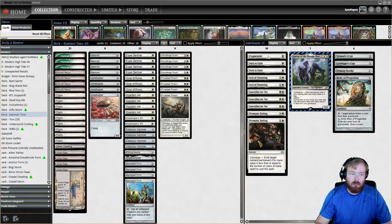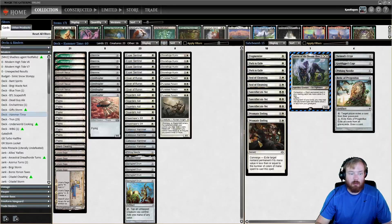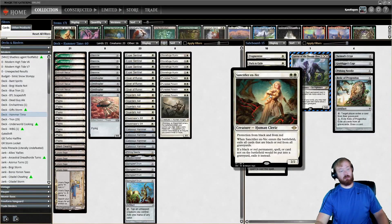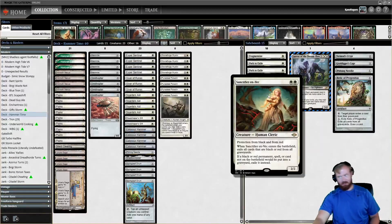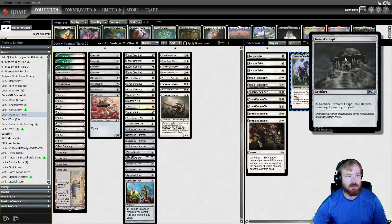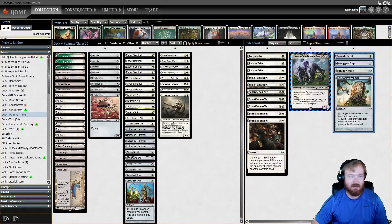Out of the sideboard we have some more removal: Fragmentize, Paths, Seal of Cleansing, and Prismatic Ending as ways to deal with on-board permanents that might prevent us from furthering our game plan. If we go up against a black or red deck, we have Sanctifier en-Vec, which completely obliterates the Delirium deck — they can't get Delirium and they have no way to answer this card. We could also just stick a hammer on it and kill our opponent that way. We also have Tormod's Crypt, Graf Digger's Cage, a second Pithing Needle, and Relic — all of which can be tutored up off Urza's Saga if needed.